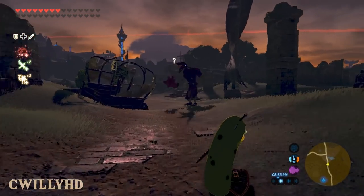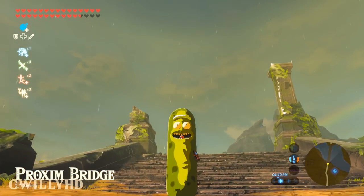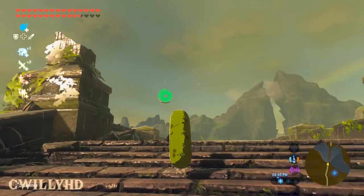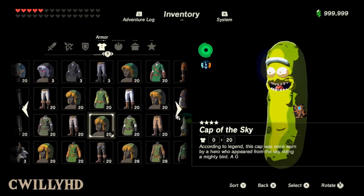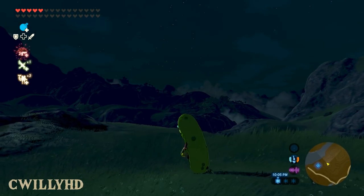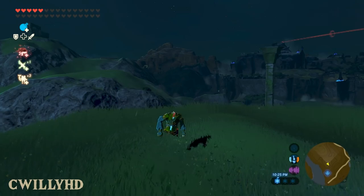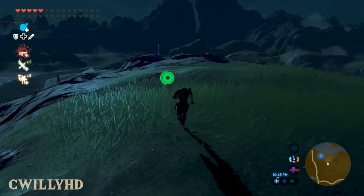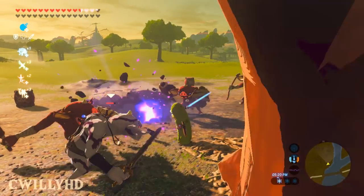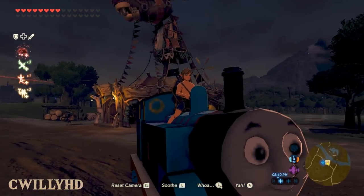Ever wanted to surf down a mountain and slay enemies as Pickle Rick? Probably not, but this mod changes Link out for Pickle Rick. A neat side effect I found came from putting on armor — to see Pickle Rick as intended you need to take all your clothes off, but putting some on allows you to see what he'd look like if a pickle had legs. If you put a shirt on you'll just be a floating torso, or a Link with no head — whichever way makes for some funny shots.